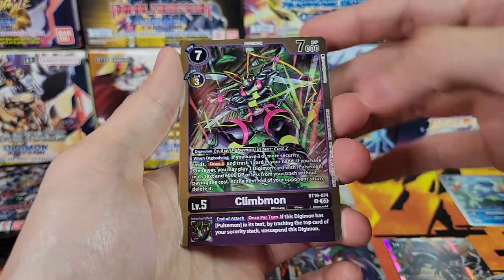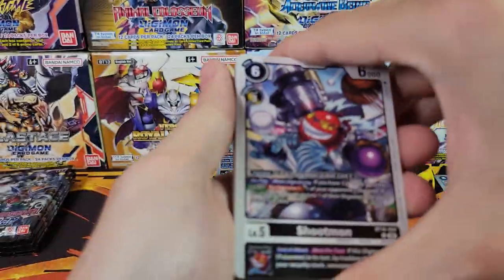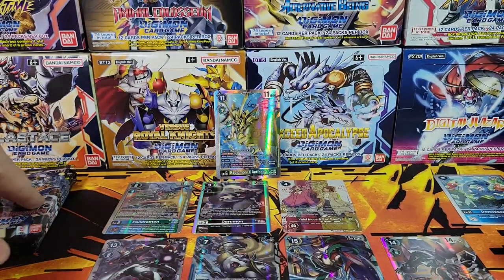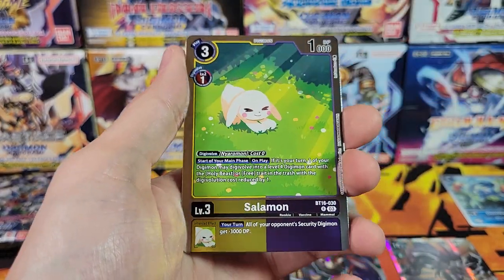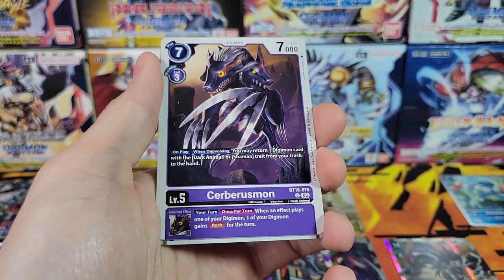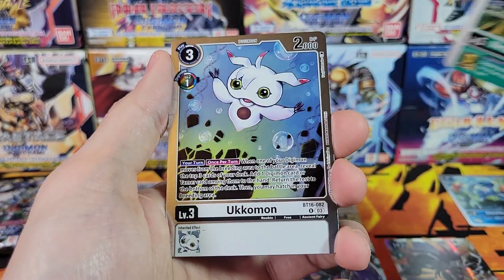Imperialdramon Dragonmode and Climmon. Cherubamon and Louie — single tamer, single color. We've got Salomon and Kosuke, the other single tamer. So yeah, the single tamers are white and black, and then a single color yet still dual tamer of purple, and then the others are all dual color dual tamers. Ukamon — big Ukamon. You've got nominal size and big.